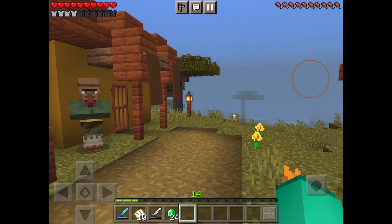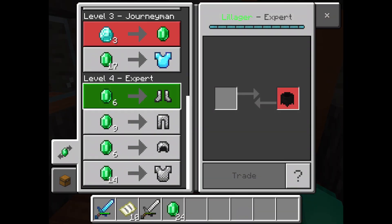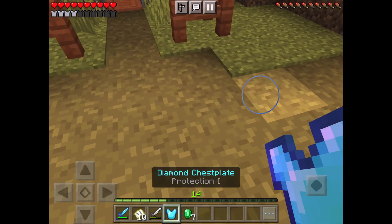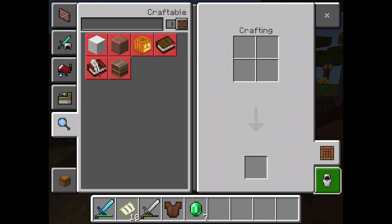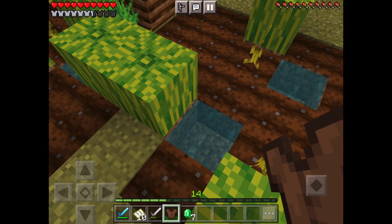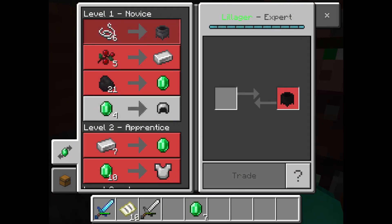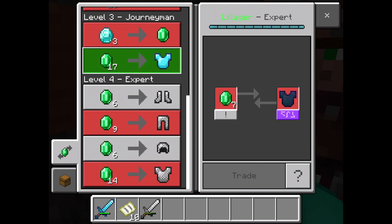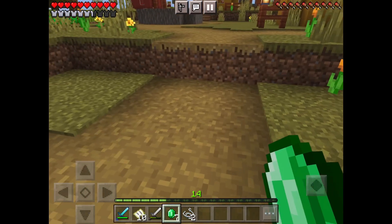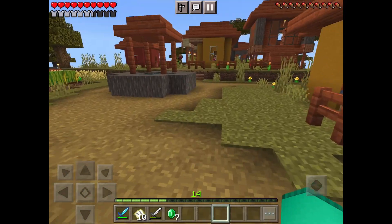So we spawn in the Savannah Village and we're going to go over here and trade for a diamond chest plate — a diamond chest plate with protection on it. And now we've got our diamond chest plate. So I think we should be heading into the next village right now.